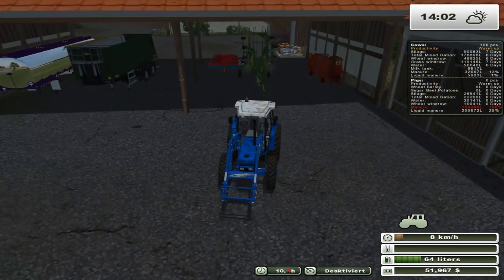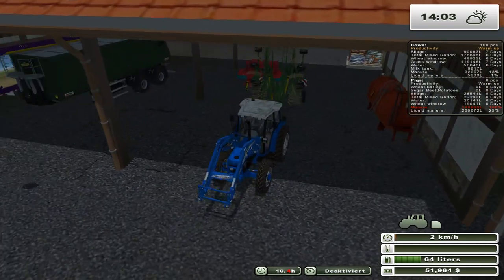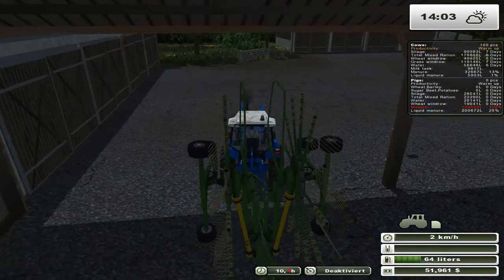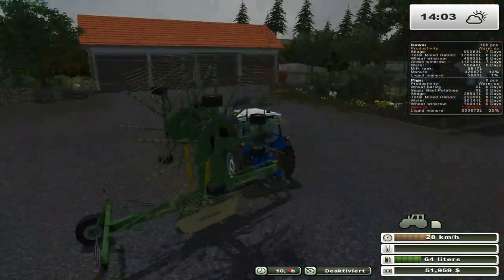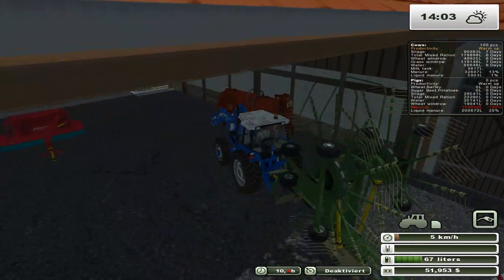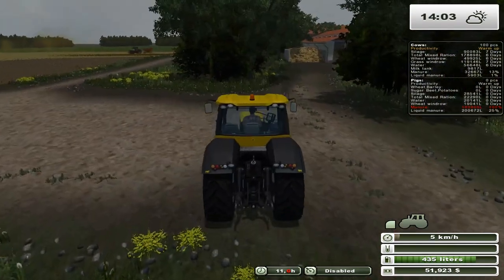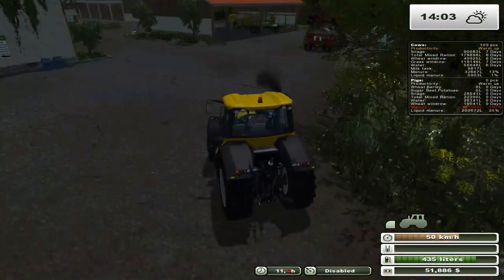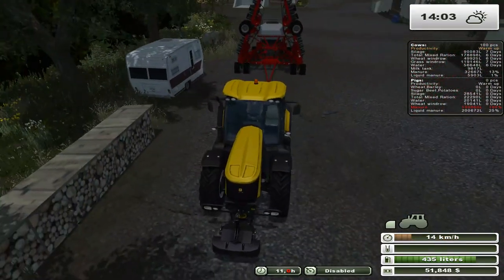What we're going to do today is we've got the canola harvest going on, and we're going to go ahead and start using that second field we picked up and bought last episode. Let me just refill this tractor quickly, and while they're doing that I'm going to go ahead and grab the JCB. I've already outlined the course like I did last time, so I guess we'll start off seeding it.